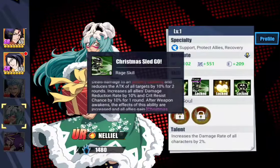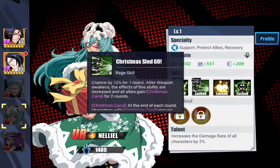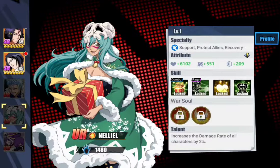What Christmas Carol is going to do is give everybody flat HP back. Nelliel is actually looking really, really interesting. She's going to give the entire team a ton of healing. The key here is to keep her alive. Let's go ahead and take a quick peek at her bonds.